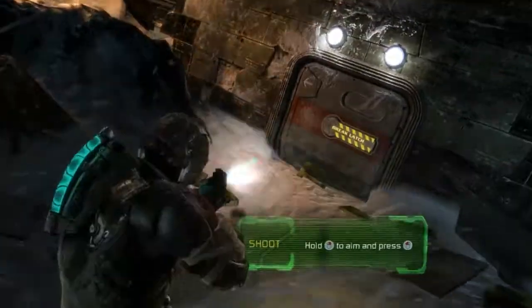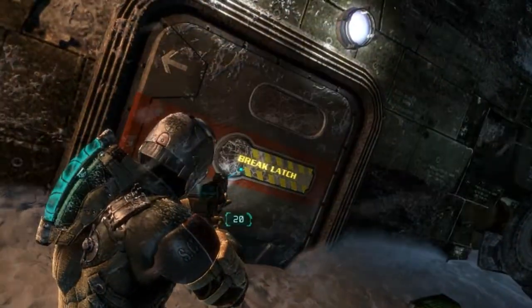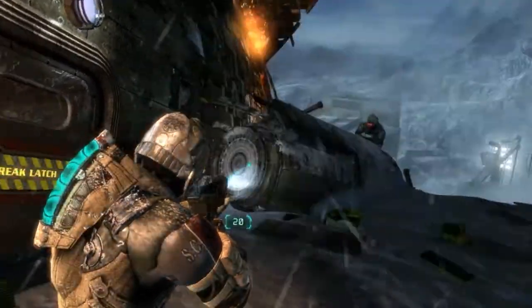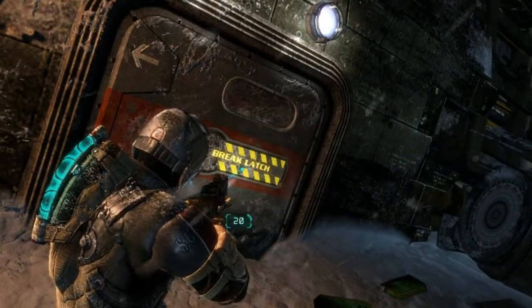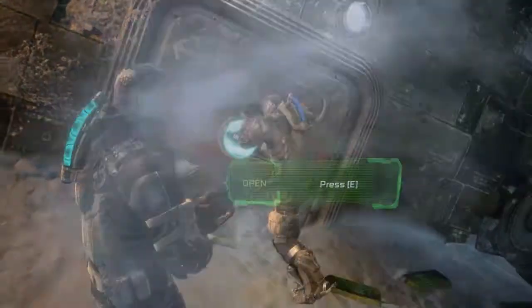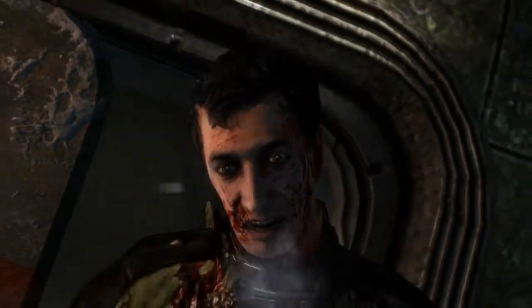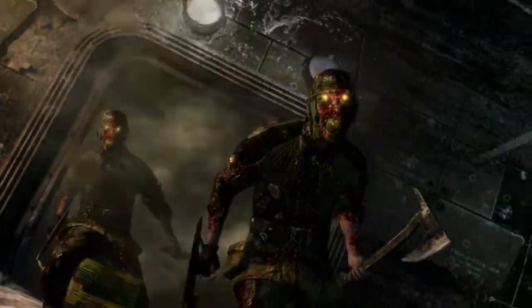So we need to find a way into this ship? Yeah, it's obviously not the door — that would be too obvious. But it does give us instructions here. It says brake latch. There we go. If only unlocking doors was always this easy. Oh hello — he's got an axe in his back. This guy doesn't look healthy.